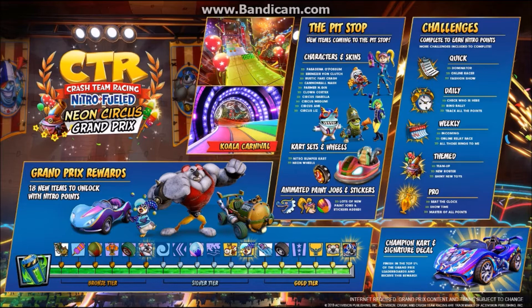Speaking about the Grand Prix rewards, we're going to get the Pressurizer cart, which is Von Clutch's car from Crash Tag Team Racing. The character we're going to get in the bronze tier is Koala Kong. We're finally going to have everybody from the original trilogy brought back into Crash Team Racing Nitro-Fueled, which is pretty cool.